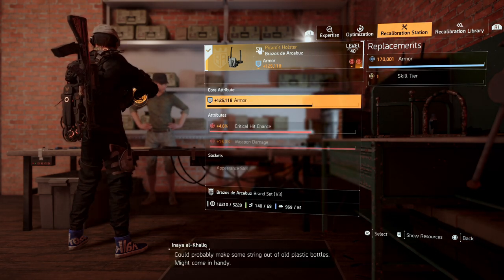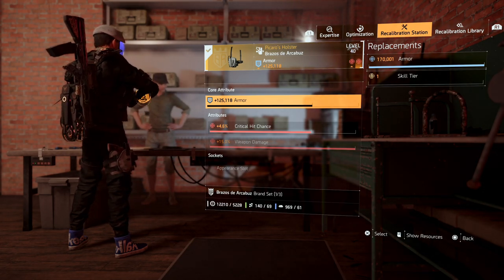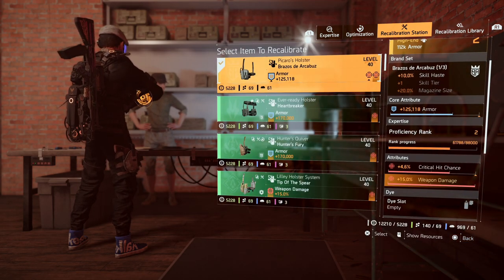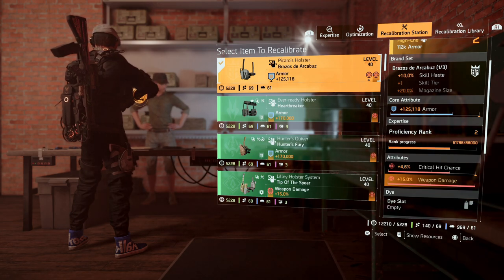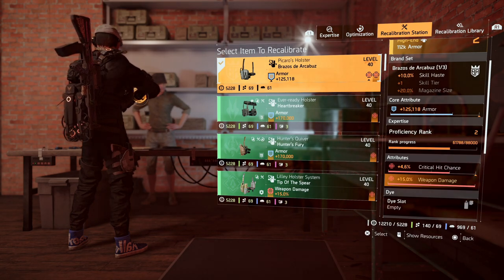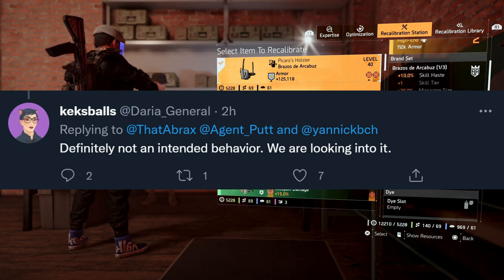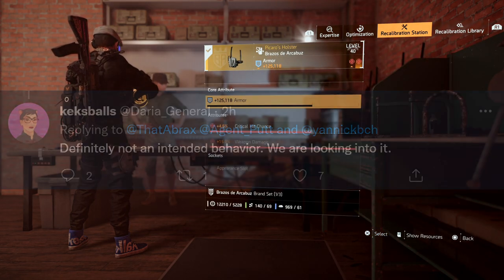I was thinking maybe this is how they wanted it to work — maybe they don't want this new named holster to be that powerful. But that didn't really make sense because the whole point is you get that 15 weapon damage as an attribute. Then someone asked the question on Twitter, and a community developer answered: 'Definitely not intended behavior, we are looking into it.' So they are looking into this — you should be able to roll the core attribute to weapon damage.